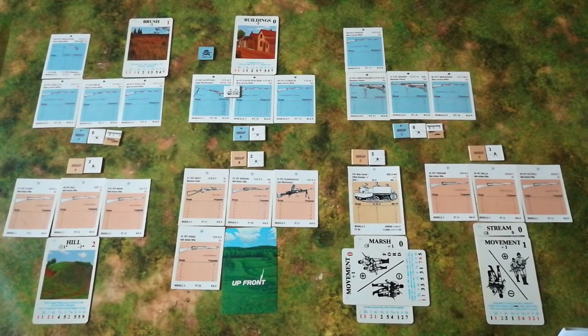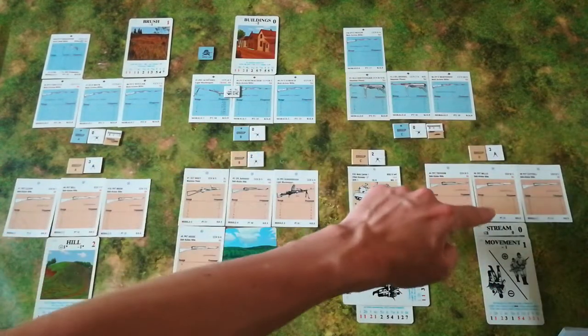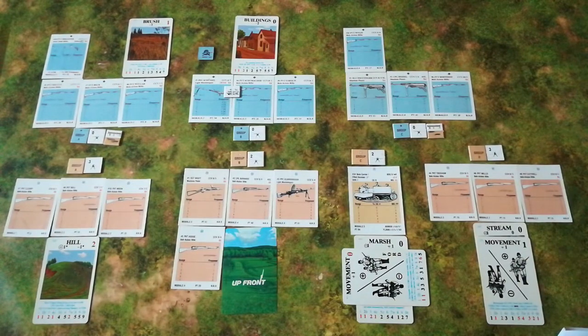The Germans again remain quiet. I still do not have good choices, so with a worried look at the rapidly diminishing deck 2, I think I'm just going to have to keep discarding until I get something I can use. This turn the Germans have drawn a lower value firing card, so their standard tactic is spot, spot, spot - and anyone who succeeds can try firing.